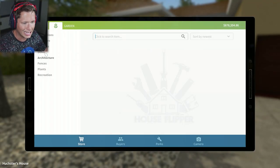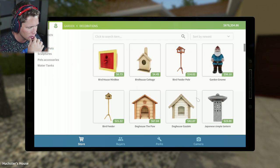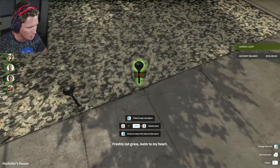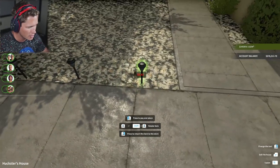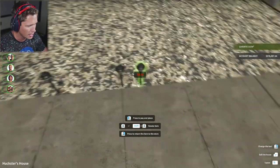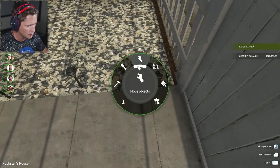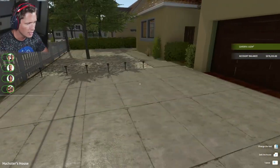Now we need some lights. I'm gonna say just some pretty traditional ones - let's do one at every crack and we're gonna do that up each side of the driveway. So we do one at every crack just like that and then we can do the same thing back down - nice and perpendicular. Looks good - we have one all the way at the end too. Move that, move this one in - boom.